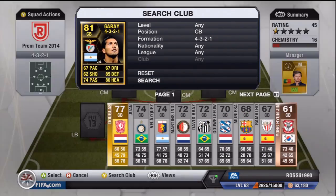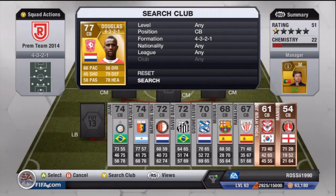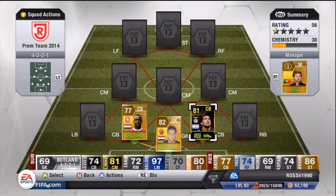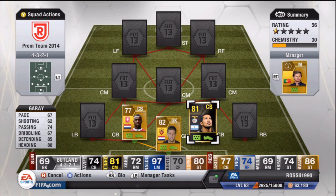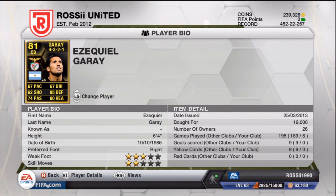Moving on to our two center backs. They're going to be on gray chemistry. First up is Gray — heavily linked, well not heavily linked anymore, but there are always some rumors about him going to Manchester United. I'm not sure how strong that rumor is. He's got an inform on the game with decent stats overall, but a bit slow — a bit of a letdown. Big, tall guy, six foot four. 19K to pay for him.